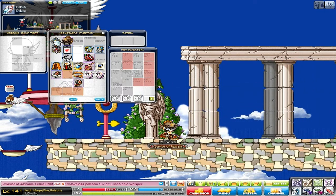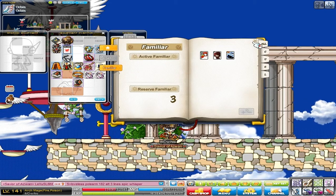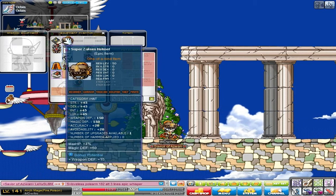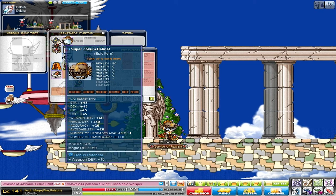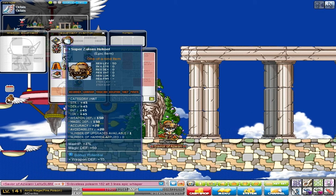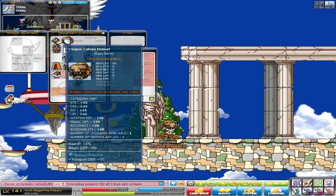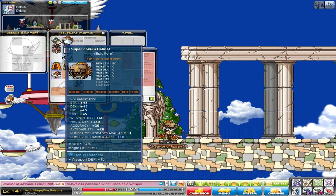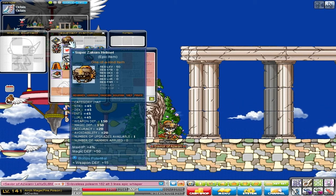My codex is empty — it has absolutely nothing inside it, no sets at all. I do plan on filling that up soon. My helmet is a Super Zac Helm, 45 to all stats and just some max HP and all that stuff, useless potentials, but I have it because it gives a nice amount of stats. I blew up my M4S hat with a 90% advanced potential, so I no longer have an M4S hat. This will have to do for now.